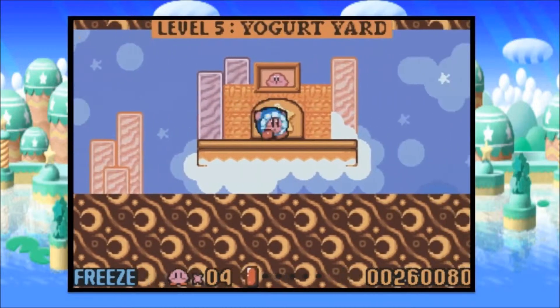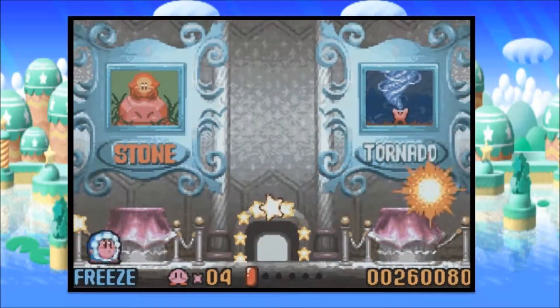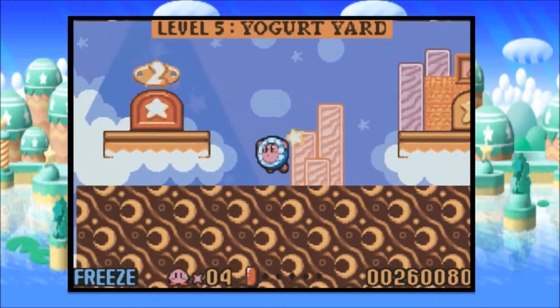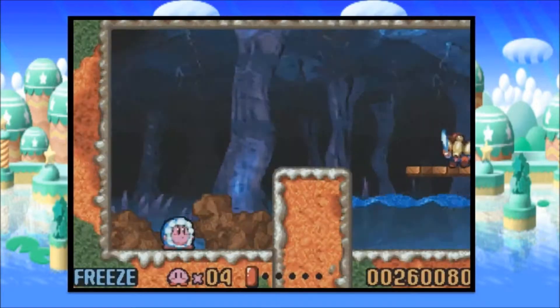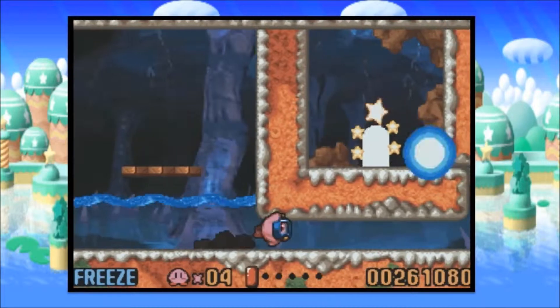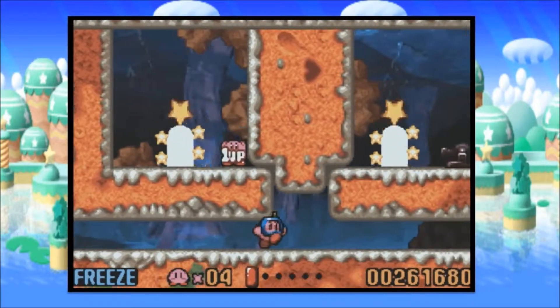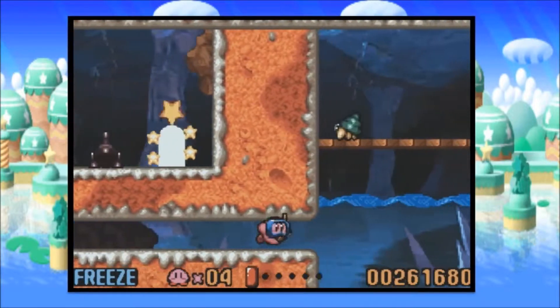Did I unlock any extra rooms? Yes, I unlocked the museum for this world. So what's in here? Stone and tornado. Just going to casually freeze and then destroy the museum's property — don't mind me. That is kind of a useful museum. Anywhere I can get tornado power for free is a nice place, especially considering the enemies you have to eat to get those powers are kind of spastic in their movements.